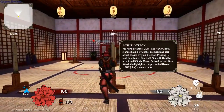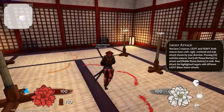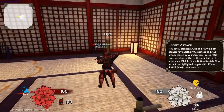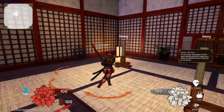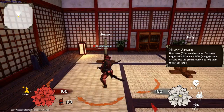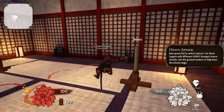You have two stances: light and heavy. Both stances have a left, right, overhead, and stab attack chosen by your movement direction. Pressing Q switches stances, using left click to attack, and right click to block. Now press Q to switch stances. Cut these targets with different heavy stance attacks. Use the ground markers to help learn the attack range.